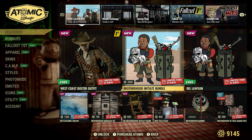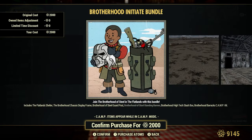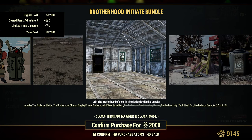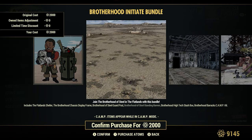Brotherhood Initiate Bundle — 2000 Atoms. Join the Brotherhood of Steel in the Flatlands with this bundle. It shows something crossed off: the Brotherhood of Steel Standing Banner, which I already own. But we get the Flatlands Shelter with this, which is interesting, and some other items that we've had before.